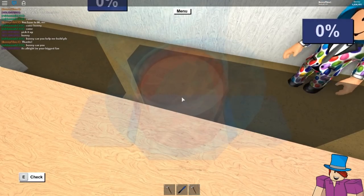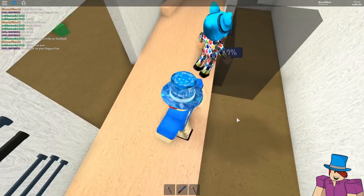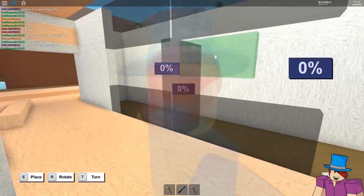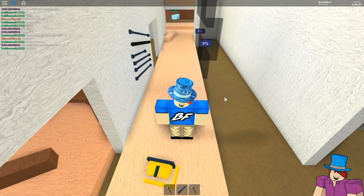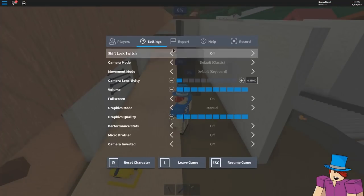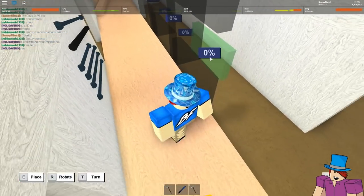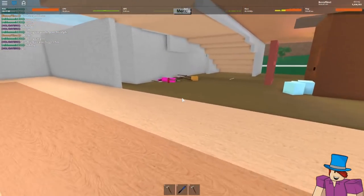We're going to start off with a bunch of eight by fours. I'm going to place one there, one right here, one up here. We need to figure out how many axes we're going to have in this display case - I want to include almost all the axes in the game, just not some of the basic ones. My ping has been horrible, like two thousand, though right now it's around three to four hundred slowly going down. I think three or maybe four display cases will be fine.